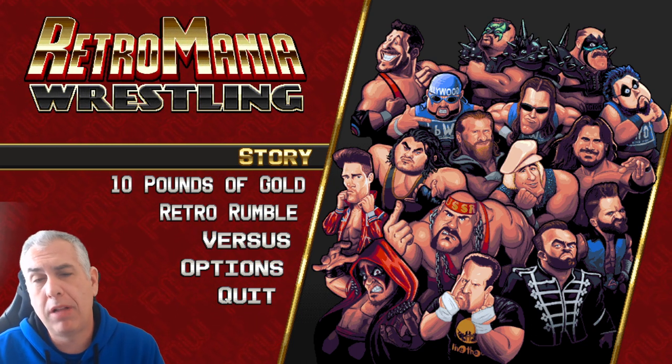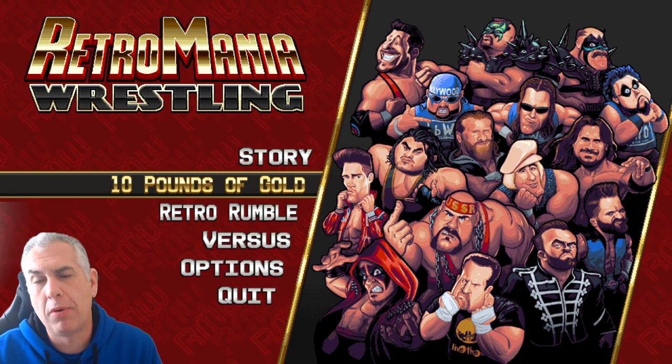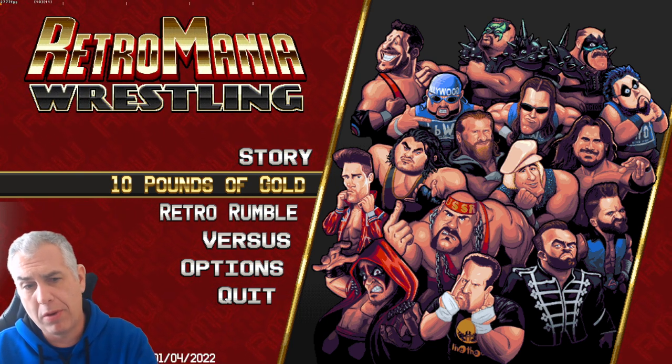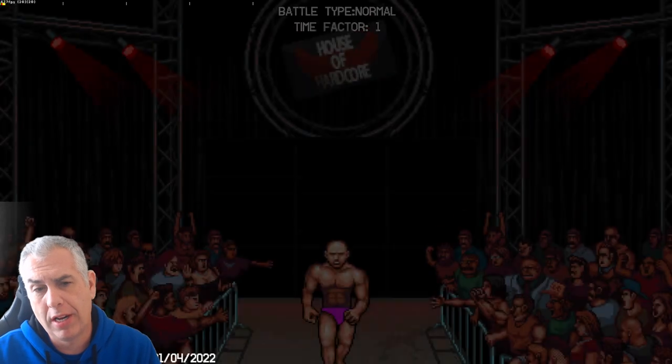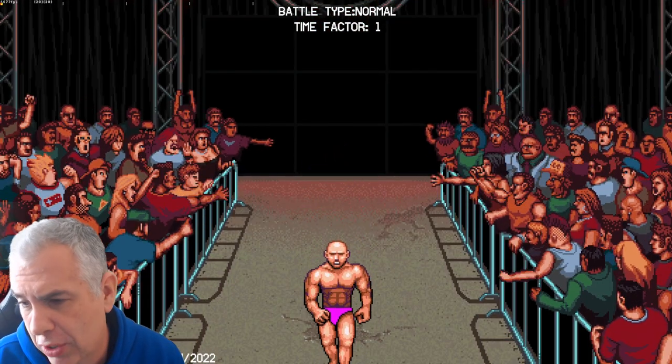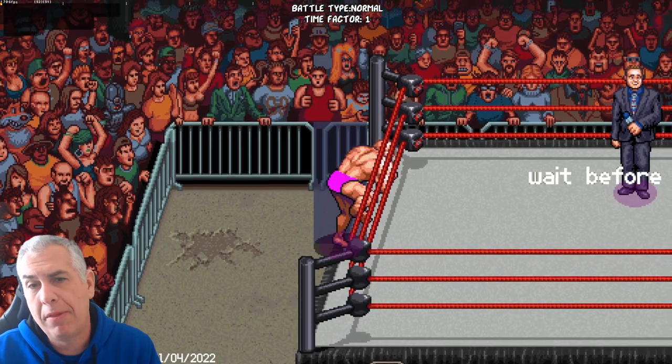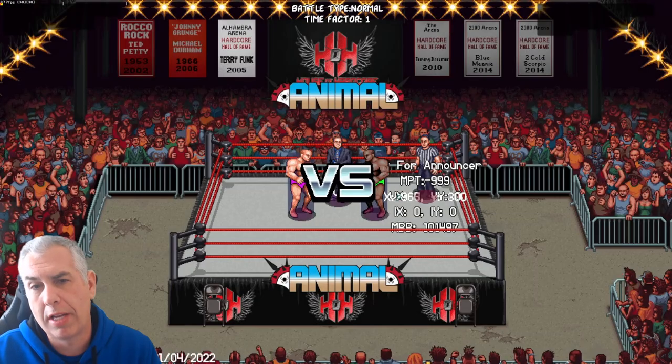This is just some gameplay footage of the latest build. I just wanted to show a couple things off. As you'll see in the menu, we have some version tracker information — that actually wasn't updated. This is from the 6th; we've got to update the timestamp on that. This is our little debug menu where I can just hit a keyboard command and go right into a match.